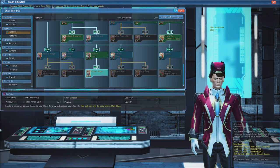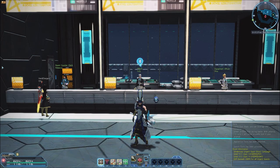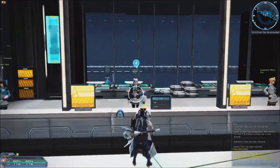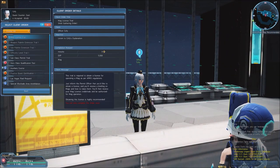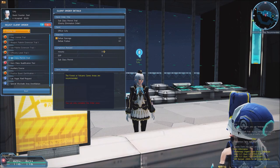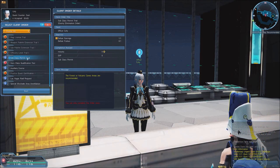Equipping a subclass is not something you can do right away — it's an option that is unlocked fairly early in the game. Once you reach level 20 with any class, you can accept a client order from Coffee in the gate area that will unlock the ability to equip a subclass once completed.